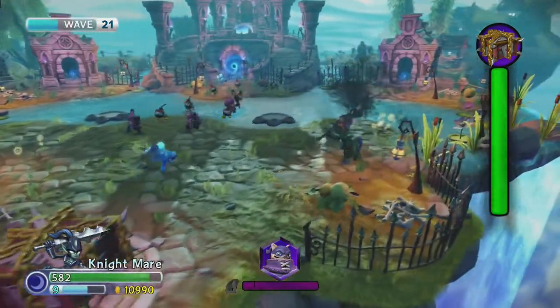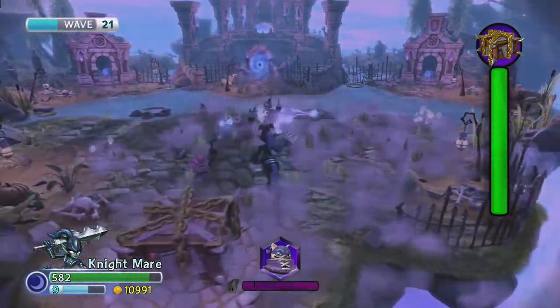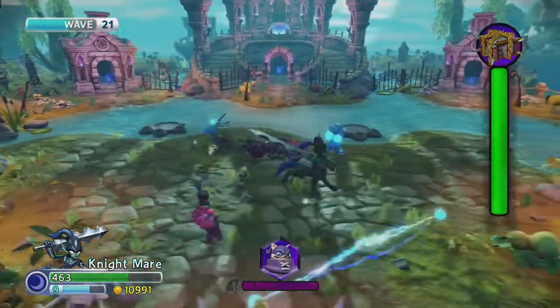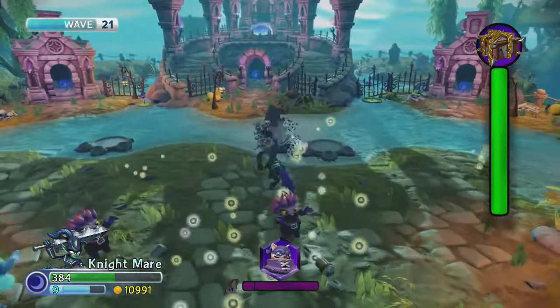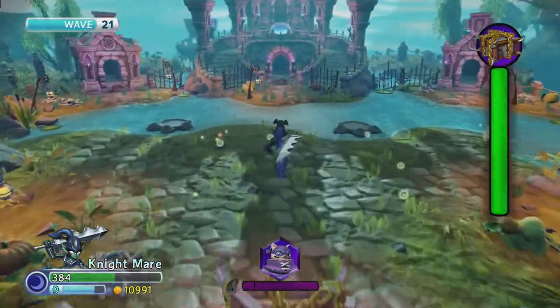Now if you use the clones and then make them go into your sword to make it stronger, and then do your charge, it does 300 damage. So basically your clones are very helpful for this.